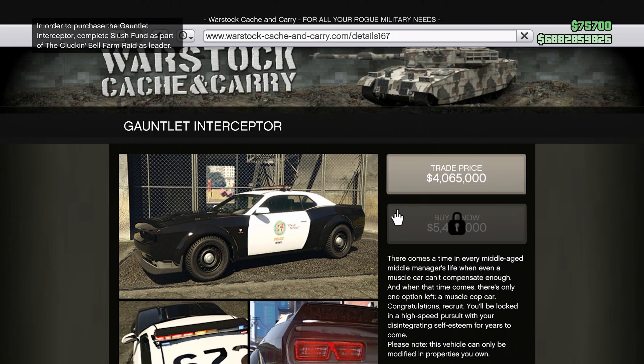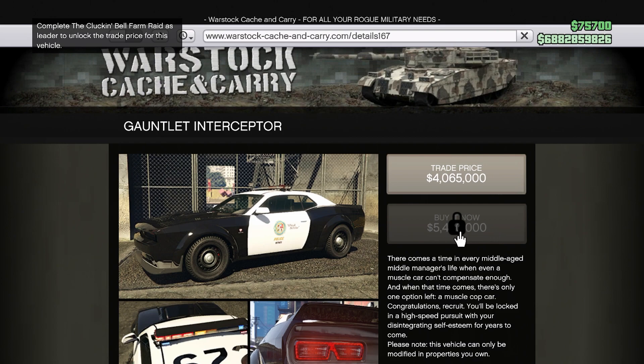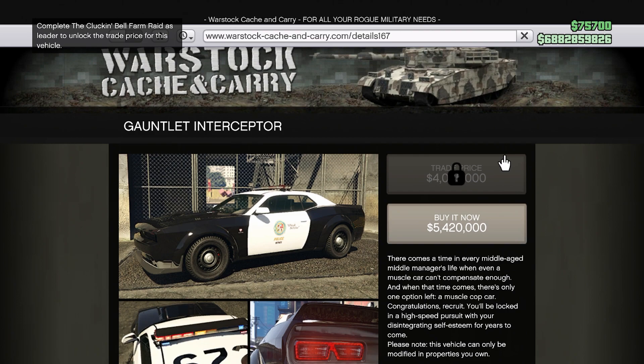The trade price is four million sixty-five thousand dollars. To actually get this trade price you guys are going to have to do the first mission for the Clucking Bell. If you head on over to the police station, you can interact with Vincent — it's like a five-minute cut scene — and you're able to do the first mission to unlock the trade price. The buy-it-now price is five million four hundred and twenty thousand dollars, which is very expensive.